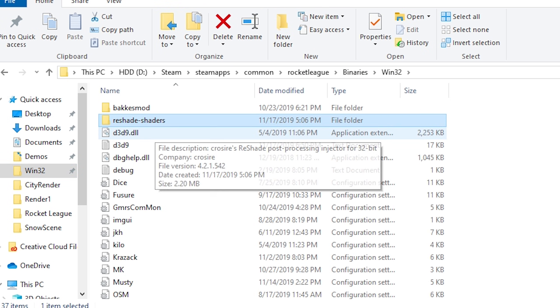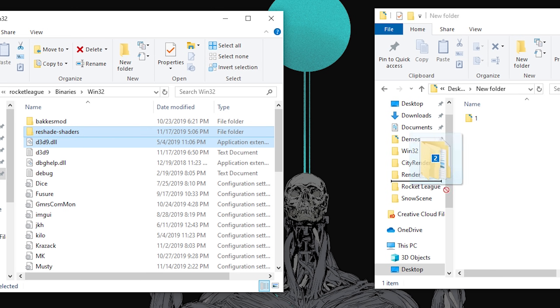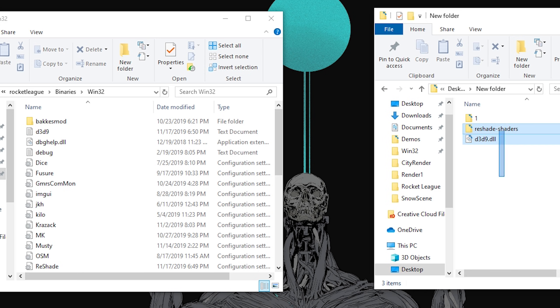To uninstall, just navigate to your Win32 folder and delete these two files. I recommend saving a copy of them somewhere and dragging them into the Win32 folder when you want to use Reshade, and taking them out when you want to uninstall it.